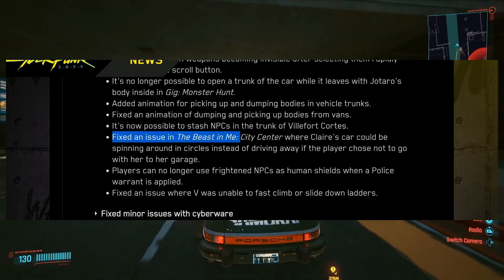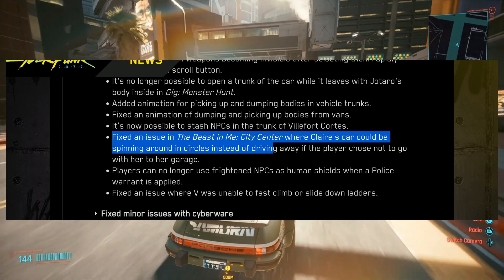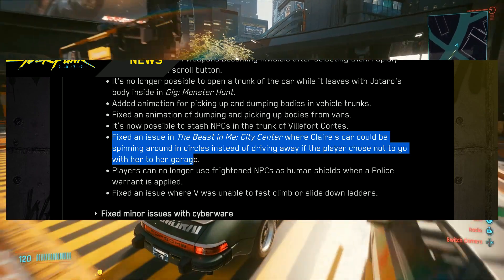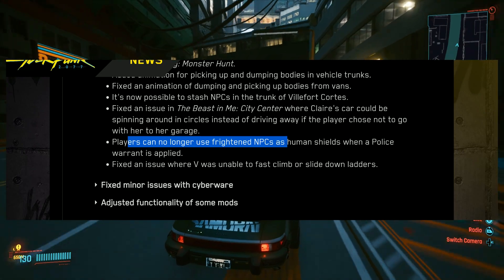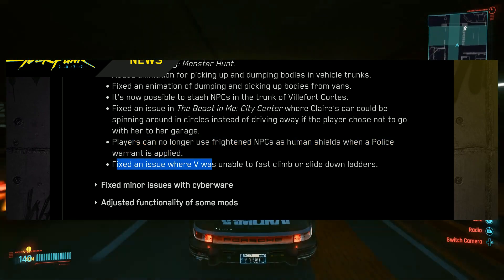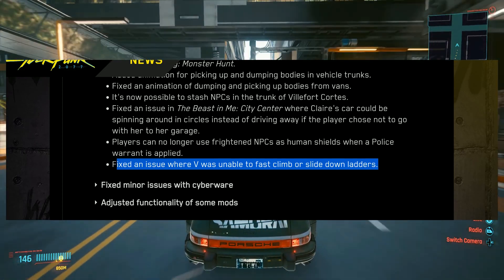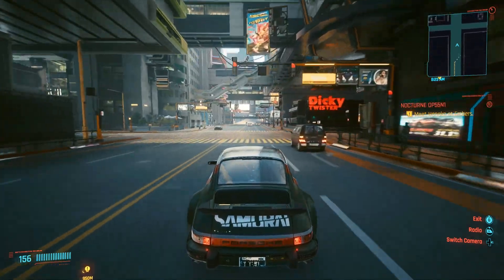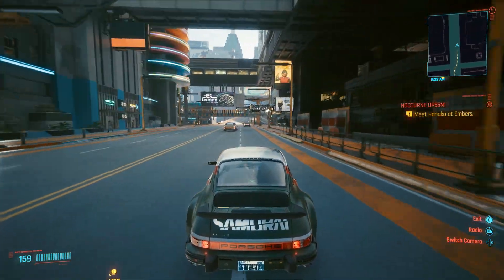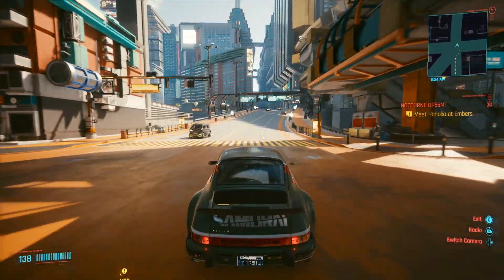Fixed an issue in 'Beast in Me — City Center' where Clara's car could be spinning in circles instead of driving away if the player chose not to go with her to the garage. Players can no longer use frightened NPCs as human shields when a police warrant is applied. Fixed an issue where V was able to fast climb or slide down ladders. These are smaller adjustments but definitely quality-of-life improvements which overall help the game.